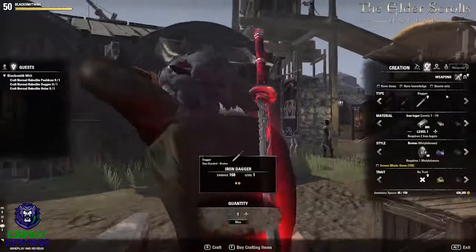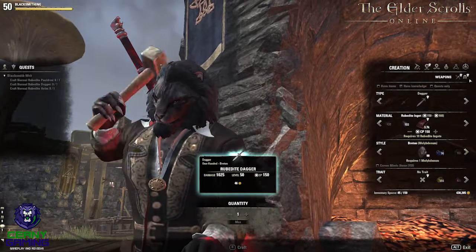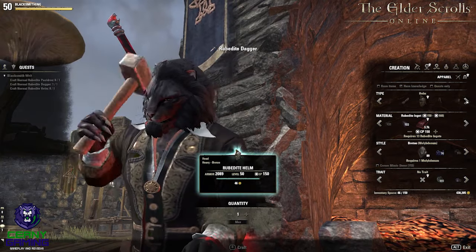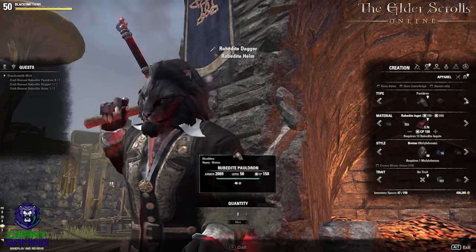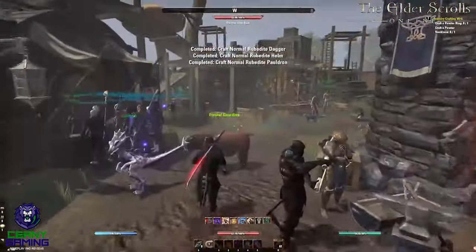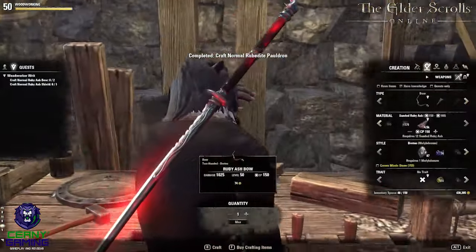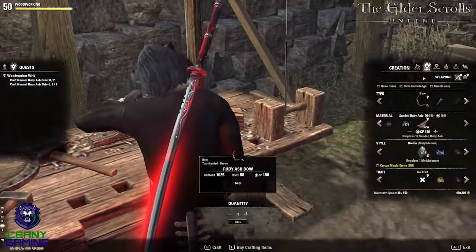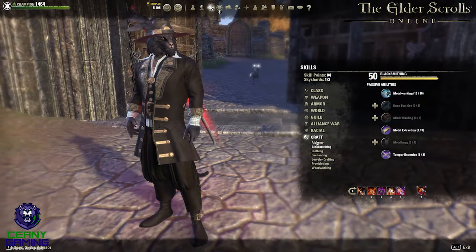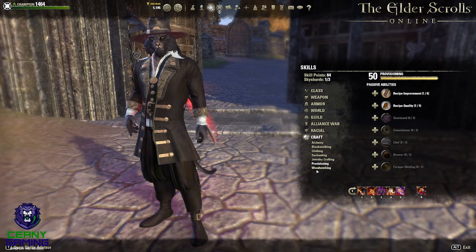Your daily crafting writs scale based on the level and perks you have in each respective skill line. If you work on maximizing these, then the requirements and rewards of the daily writs will increase in value, giving you the chance to gain the incredibly sought-after gold materials such as tempering alloys and rosins. These sell incredibly well, not only in terms of their value but in terms of time as well — they really fly off the shelves quickly. So if you invest the time into leveling all of your characters up in these crafting skill lines and doing their daily crafting writs, you'll be absolutely rolling in gold materials.